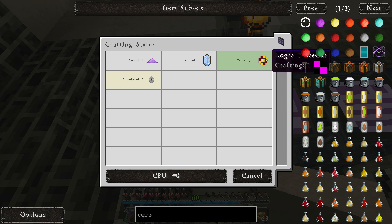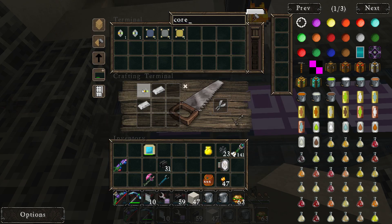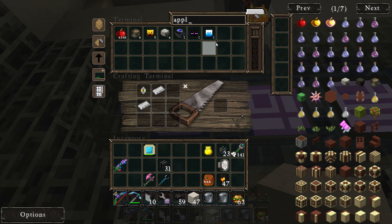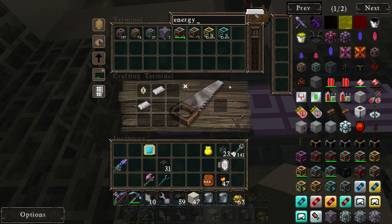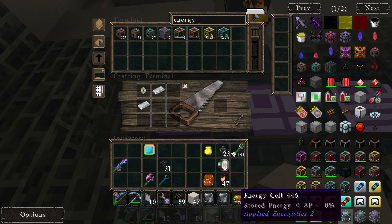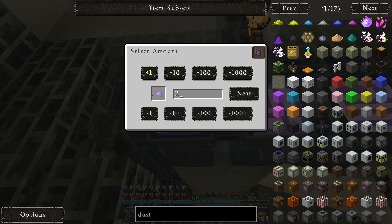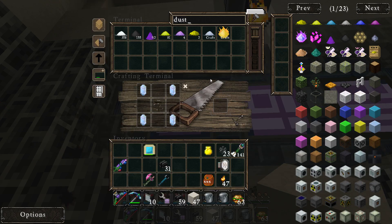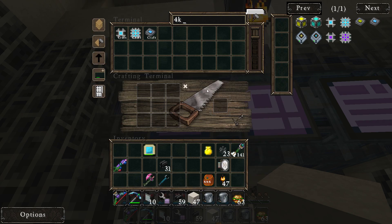So we need one of you, we need the applicator — it was a 4K and an energy cell. Let's quickly get some dust, we need four of you — that and a 4K should be doable by our system. Hopefully it will take a while.